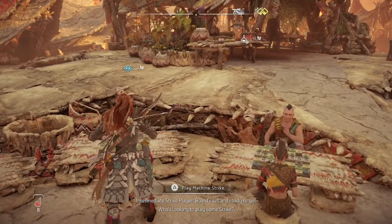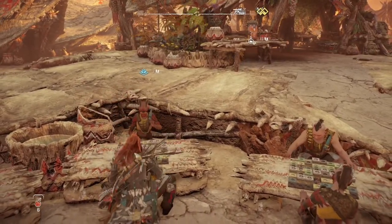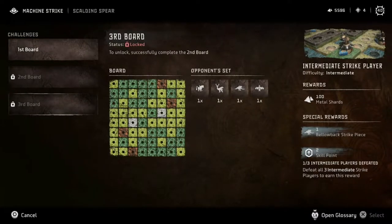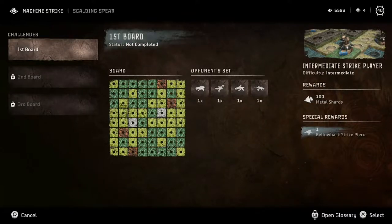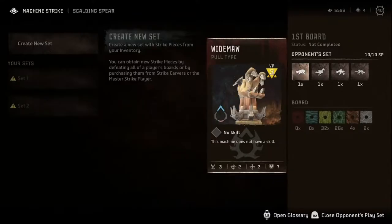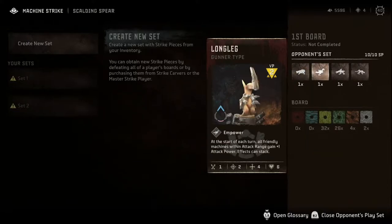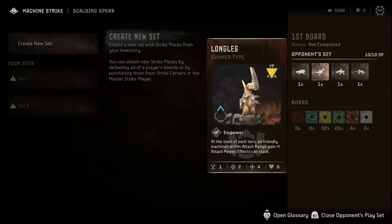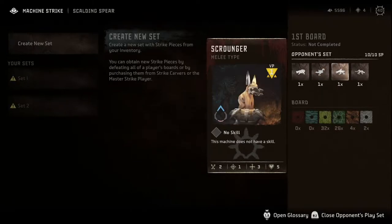Have I fought you at all yet? I don't think I have. We gotta go through all three boards and we get a Bellowback Strike piece — this is one of three. Let's friggin' get it. You have the Wide Maw. Two attack range, three, seven HP — pull type. Pull is like you pull the enemy towards you once you hit them. Strong from the front, weak from the back. Long Leg empowering is scary, and it's a gunner type with a lot of movement but low attack.